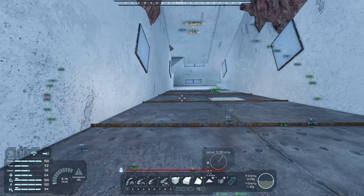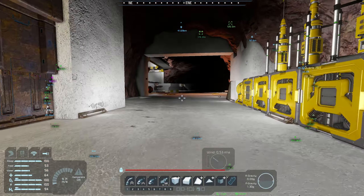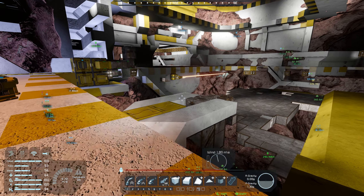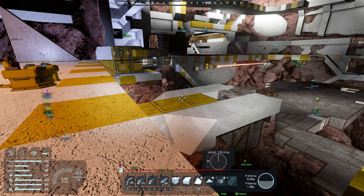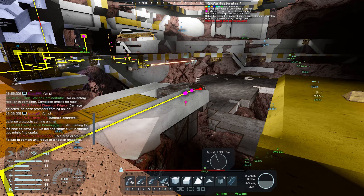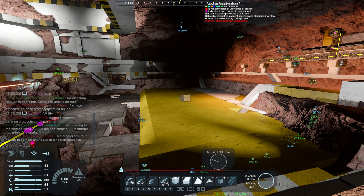Now we have to get the rest of them — those ones down there. My inventory is full. You forgot about the jack-back because you never used it — well, there you go. We'll just get rid of all those. I should take a few pieces of concrete just in case.